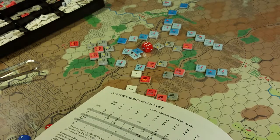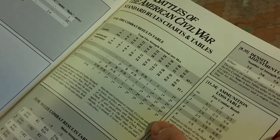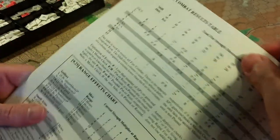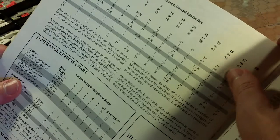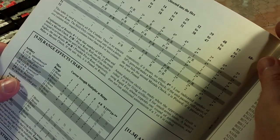In the standard rules, you want high rolls — you definitely want high on the highest column: 1, 2, 2, 2, 2, 2, 3, 3. But here in the exclusive rules, even though it's non-linear, you generally want low rather than higher.